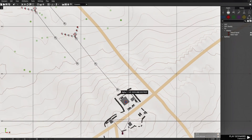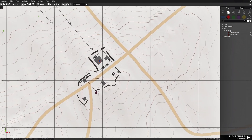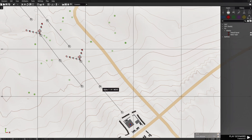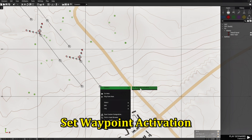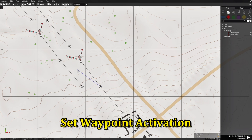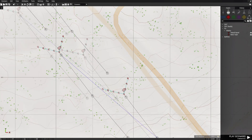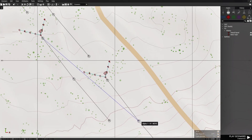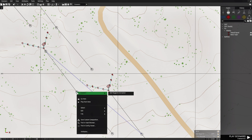Before we take the seek and destroy waypoints for each squad and set them to this area, we're going to first set up an activation for each one of these waypoints. So we're going to go to the second waypoint here, go to set waypoint activation, and connect this to the first waypoint of the next squad. When this squad reaches this waypoint, it'll activate the waypoint for this squad to start moving.